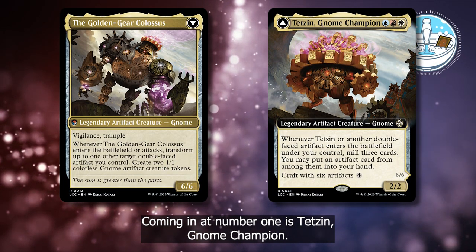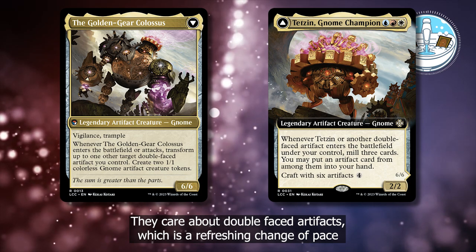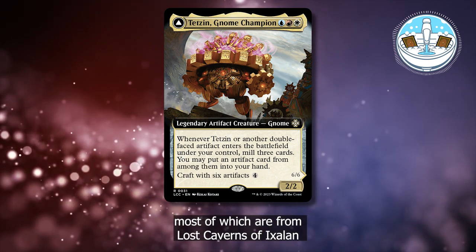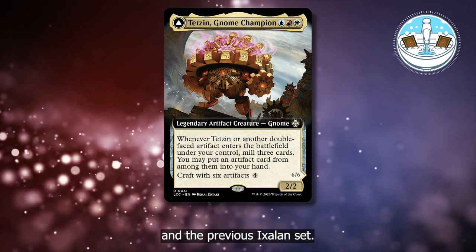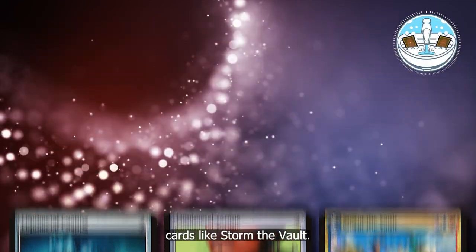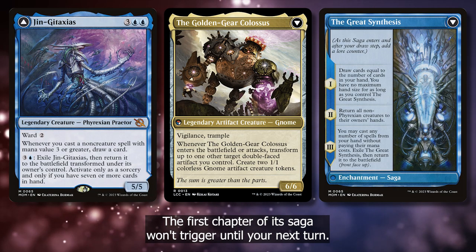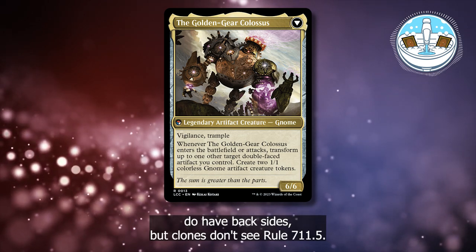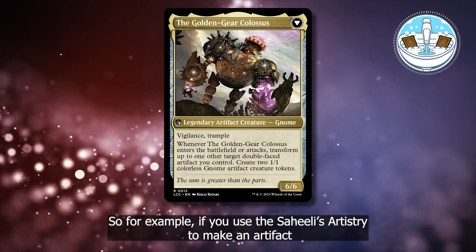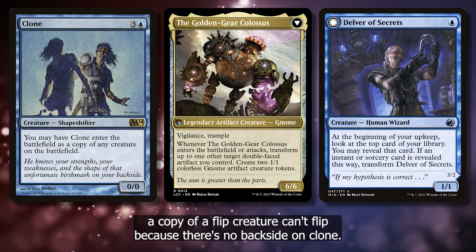Coming in at number one is Tetsun Gnome Champion. Aside from being a legendary gnome — which is just awesome — they provide us with a very unique effect. They care about double-faced artifacts, which is a refreshing change of pace for artifact commanders. Now at the time of writing, there are 47 flip artifacts in Jeskai colors, most of which are from Lost Caverns of Ixalan and the previous Ixalan set. But fear not, as we can easily turn cards into artifacts — we have Liquid Metal Torque and Liquid Metal Coating, so we can easily flip cards like Storm the Vault. Remember that this doesn't exile cards when they transform, so if you transform a Jynika Taxus, the first chapter of its saga won't trigger until your next turn. Also, token copies of transforming cards do have backsides, but clones don't (see rule 711.5). So for example, if you use Saheeli's Artistry to make an artifact token copy of a flip creature, Tetsun can flip that creature, but if you have a clone that enters as a copy of a flip creature, it can't flip because there's no backside on clone.